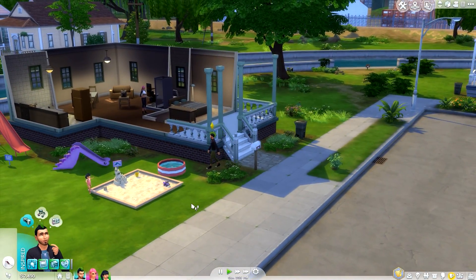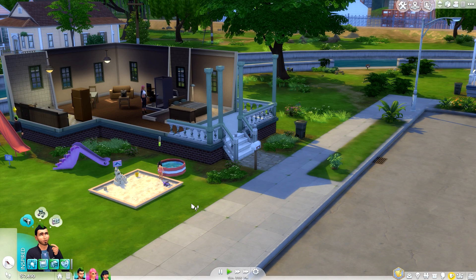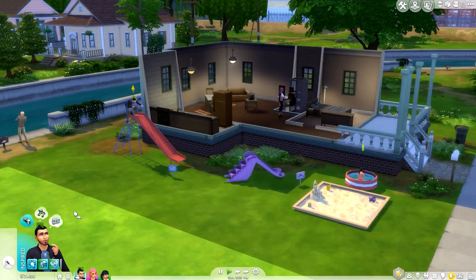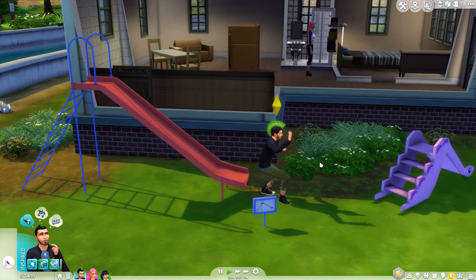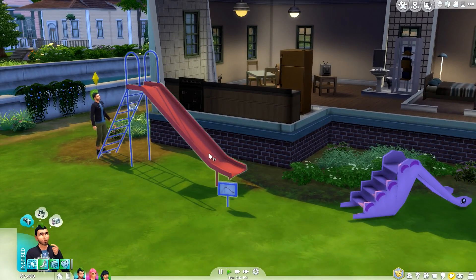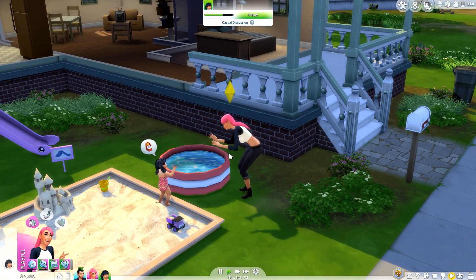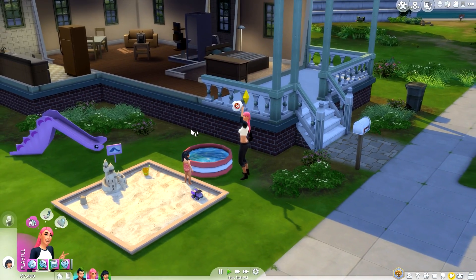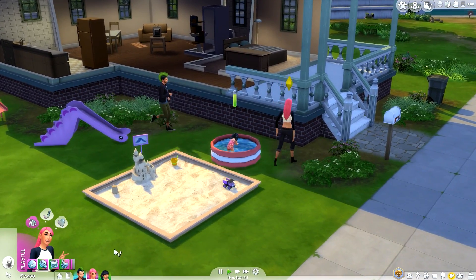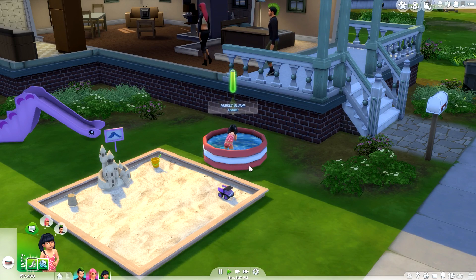If you guys want to download this family, I'm going to put them on the gallery — I keep saying that and I never do. There goes dad going down the slide, going down the plank. Even adults can use these slides so you can partake in the fun with your kids. It doesn't look like children can use the kiddie pools, which kind of sucks — I'd love to see some for kids. For right now, these items are amazing. They're really functional, like scary functional, and your Sims do actually earn some thinking skill by using these.